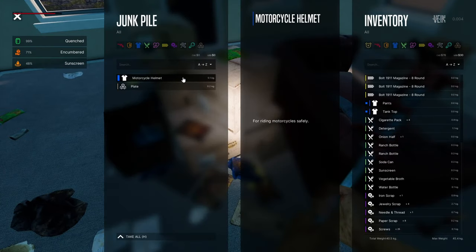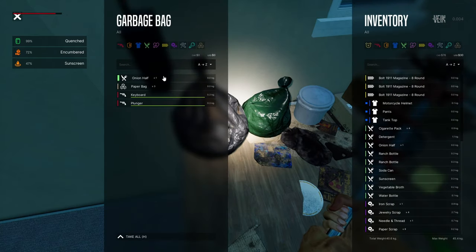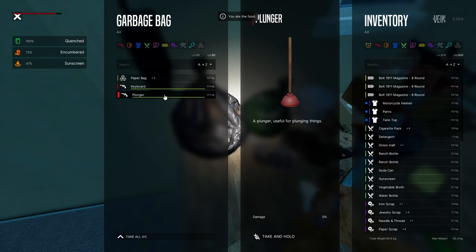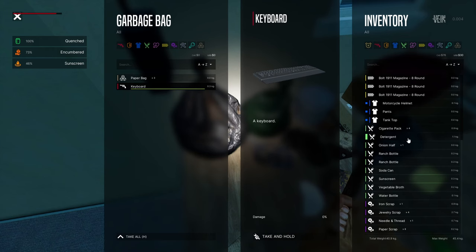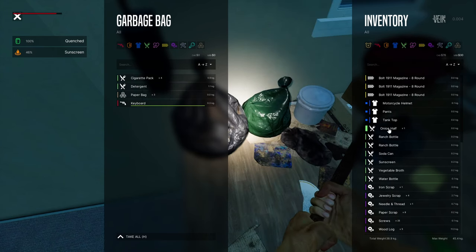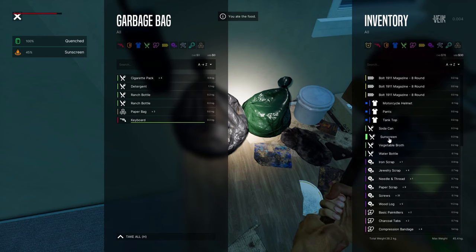Motorcycle helmets — nice! A plate — I don't think I need it for now. Onion half — eat it up. Another keyboard and a plunger — let's use the plunger. And another keyboard! Cigarette pack and the onion half.